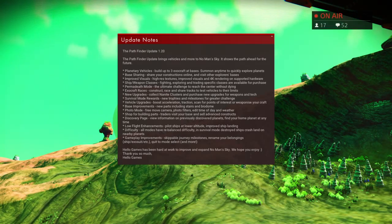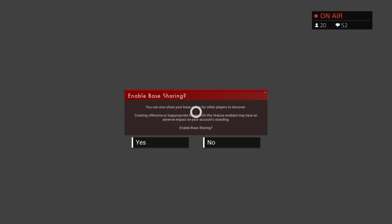Thank you very much for the update — I love it. Enable base sharing: you can now share your base online for other players to discover. Creating offensive or inappropriate bases with this feature enabled may have an adverse impact on your account's standing. So don't make inappropriate bases!